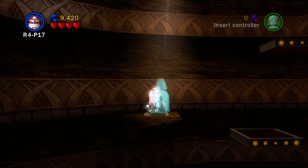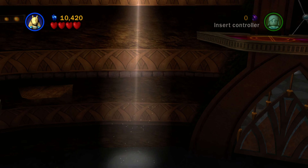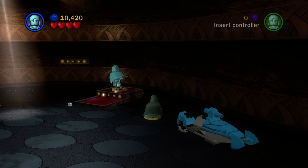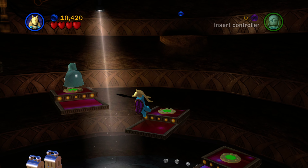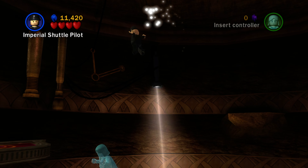Again, you could have got that one on story mode, but this one you can't. You've got to use a high jumping character like Jar Jar Binks to jump up on that higher ledge and get that minikit. So over here on the normal path that you have to go through on story mode, just continue going up here. And then once you get to this point, you can switch to a high jumping character and jump over onto this very high ledge to get the next minikit.